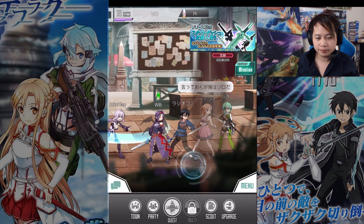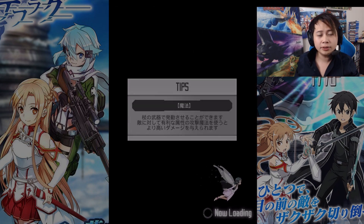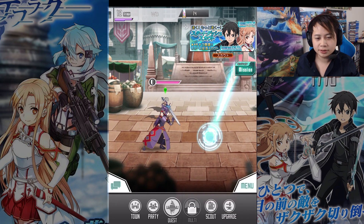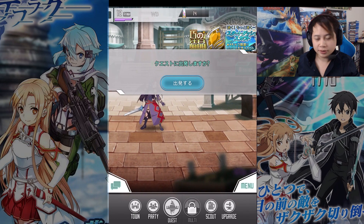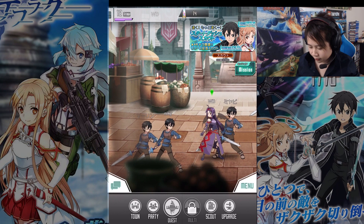There's multiplayer — I'm not sure if it's activated — but there's quest, party, and town. Town is essentially just the place you're at, and instead of dragging, you can just tap to go into a place like that. It's the same stuff.